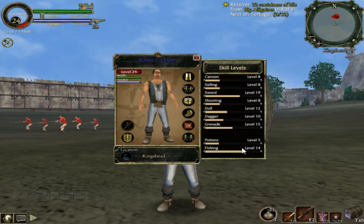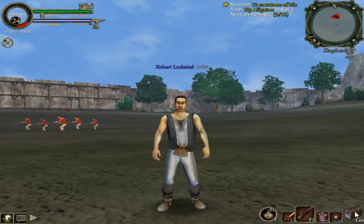Potions and fishing only go to 20. I don't have the staff yet, but all these other ones go to level 30, so you can upgrade and all that.